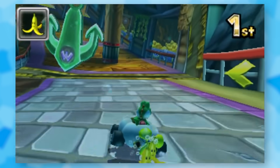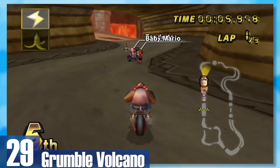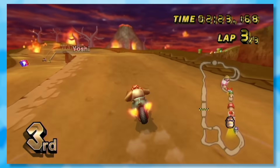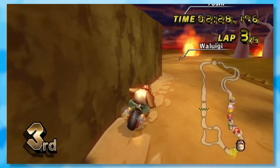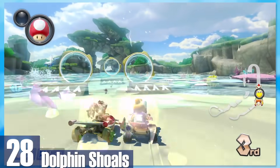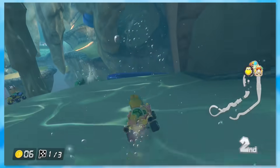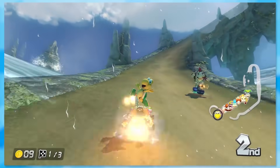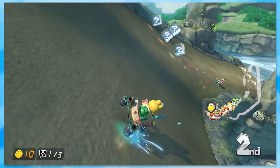29: Grumble Volcano. Driving through an active volcano — as the laps progress more and more of the track falls apart, which can get pretty intense. There are fireballs flying out of the sky and Hotheads on the road too. 28: Dolphin Shoals. I never thought I could genuinely enjoy a water level so much. You drive through sand but also hop across water, blow through pipes, and trick off a massive Unagi. The music makes this a treat as the jazz kicks in hard for the moments you briefly leave the water.